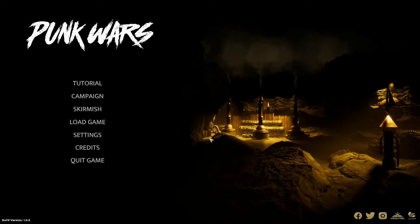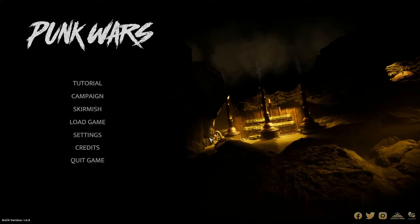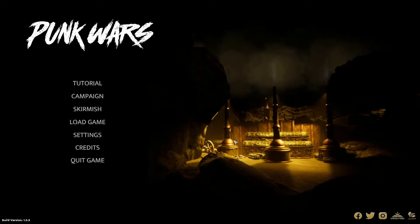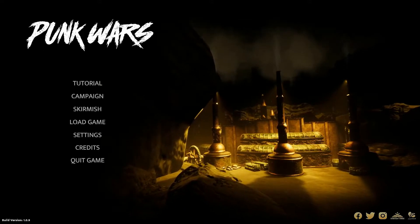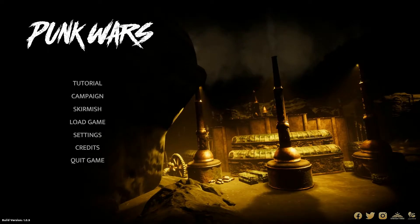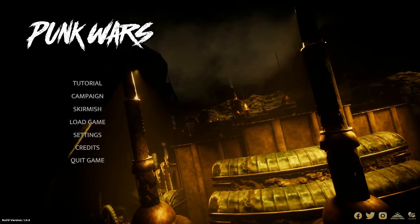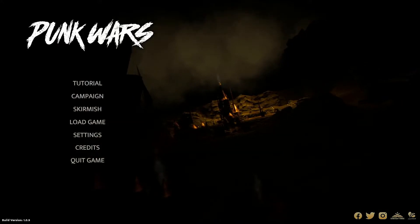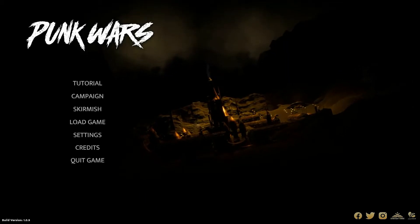Hey everyone, LensmanOz here and welcome to another First Look game. Punk Wars is the name today and it is a 4X strategy. I'll read through the Steam blurb — it is available over on Steam, link will be down below. It is currently $28.95 Australian, so probably around the $25 mark. It came out on the 12th of November 2021 and is currently getting mostly positive reviews on Steam. It was developed by Strategy Forge SA and published by Jujubee and Strategy Forge.